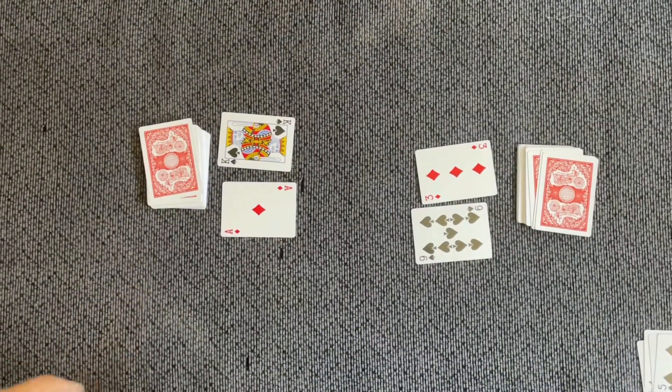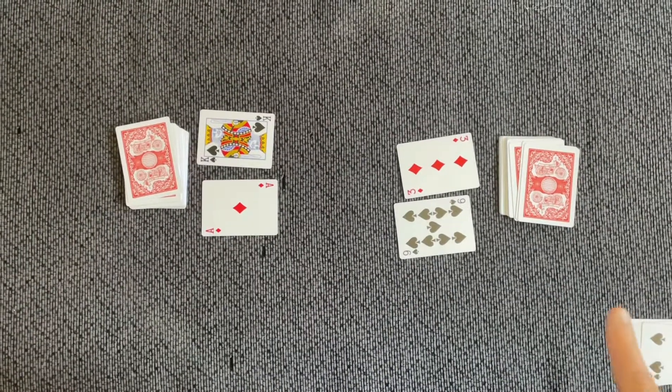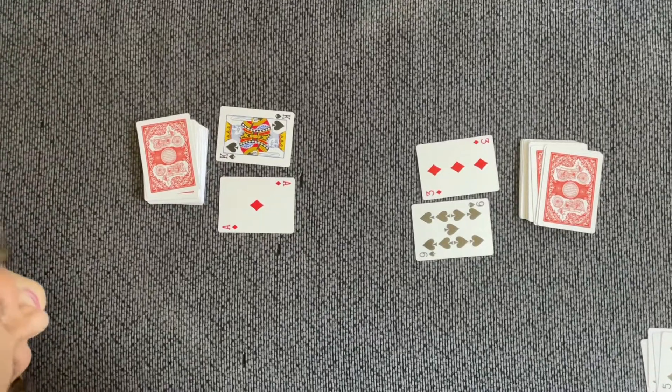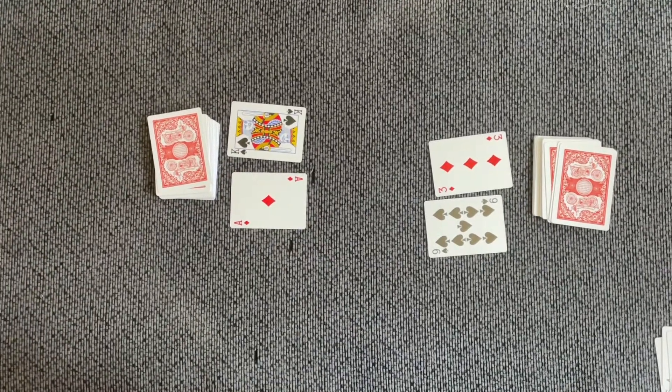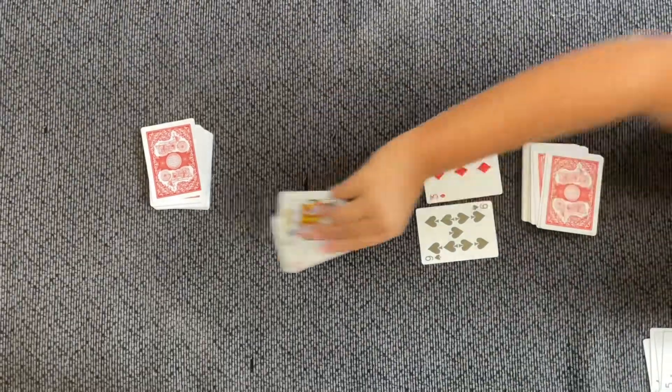On this side we see ten times one equals ten. Good job. Over on this side we see nine times three equals twenty-seven. So that person is the winner of this round and takes the cards, keeping them in their pile face up.